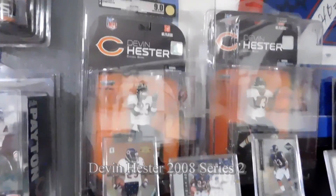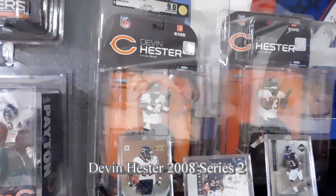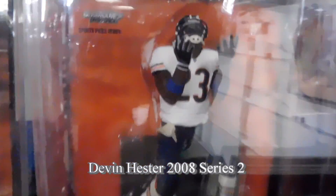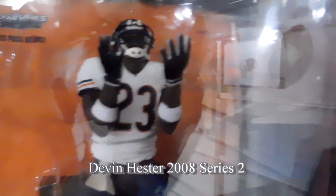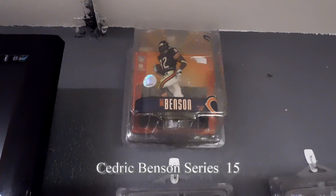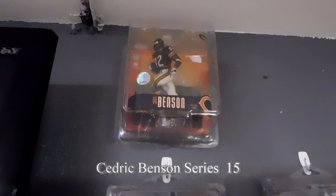Series 18, Devin Hester. The only difference between these two figures is the regular figure has white wristbands and the Chase figure has blue wristbands. You see that right there — the white wristbands here, and then the blue wristbands. And Cedric Benson from Series 15 — we made one for him, and that's it right there, the regular one.